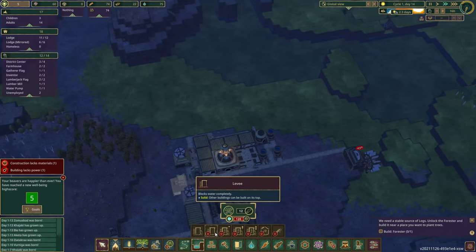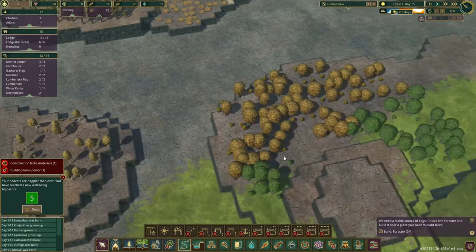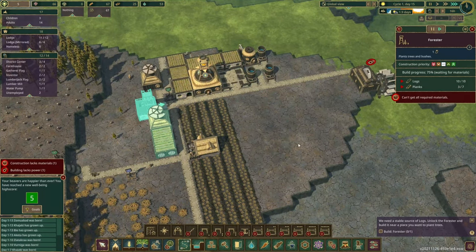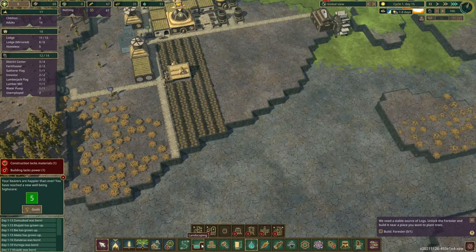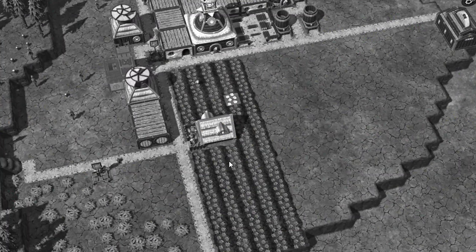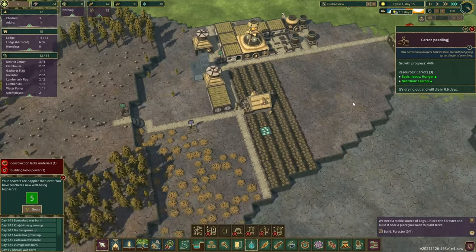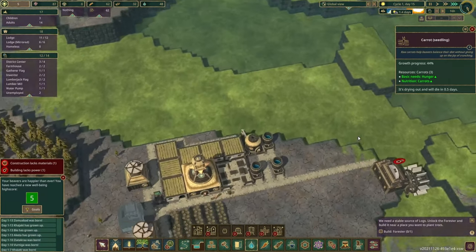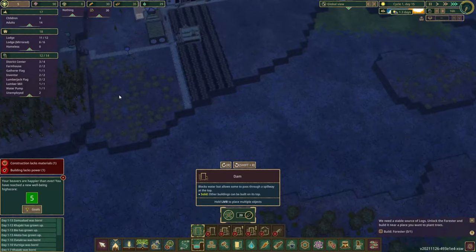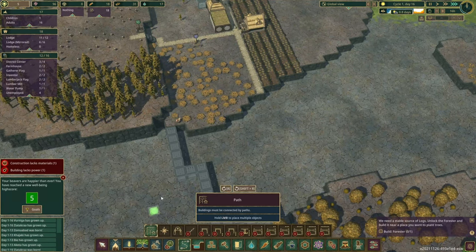I'm going to build some dams around here to hold water. I need to get a path and some stairs — stairs are 70 science and I don't mind spending that because I need to get down here to dam this water. If I can't hold onto this water, everything's going to die, including our beavers. Carrots are going to be dead in 0.6 days and water won't return for another 1.5 days. This is where water management comes in and it does get quite stressful. I want to dam this point right here.